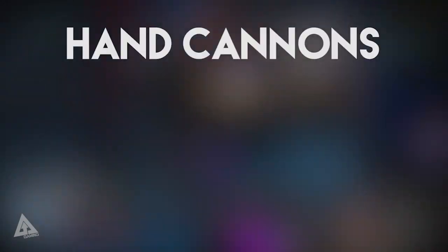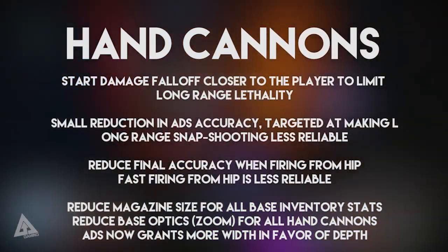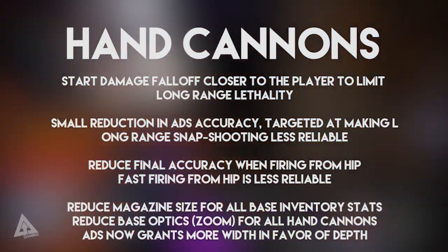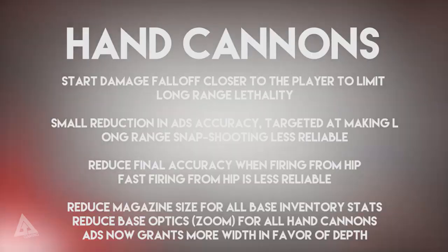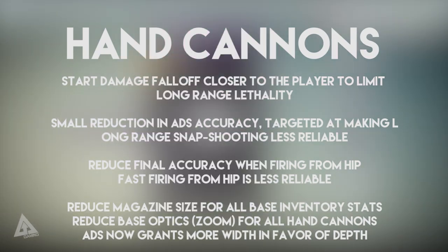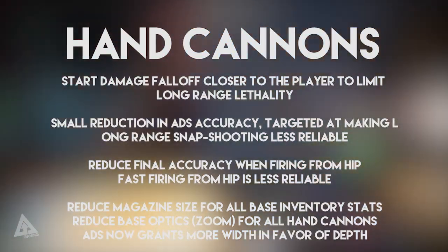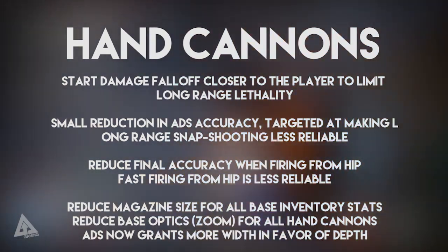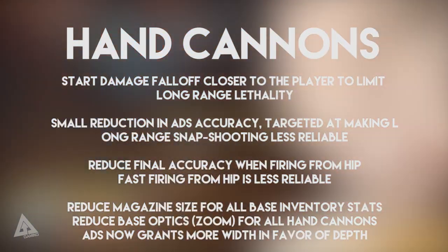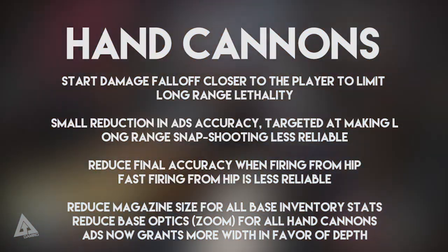Moving over to hand cannons — firstly they are going to start the damage falloff closer to the player to limit long range lethality, designed to reduce hand cannons' effectiveness at long ranges. There will also be a small reduction in aim down sights accuracy to make long range snap shooting less reliable. They are also going to reduce the final accuracy when firing from the hip, and fast firing from the hip is less reliable. They will reduce the magazine size for all base inventory stats and reduce base optics — i.e. the zoom — for all hand cannons. Aiming down sights now grants more width in favour of depth.